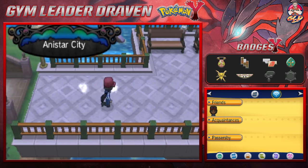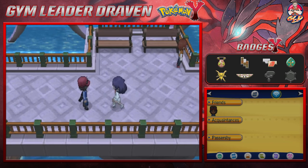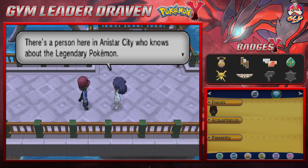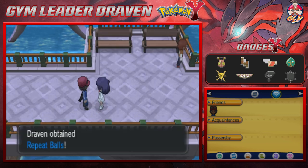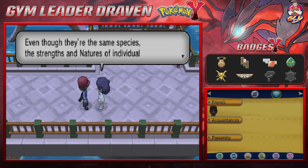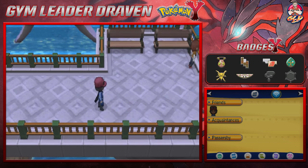We are in Anistar City and we get ambushed: 'I came in the place of Dexio to tell you something — there's a person here in Anistar City who knows about the legendary Pokémon. I almost forgot — I brought you some gifts, put them to good use.' We receive several Repeat Balls. Repeat Balls make it easier to catch Pokémon you've already caught before, even though the strengths and natures of individual Pokémon can vary.